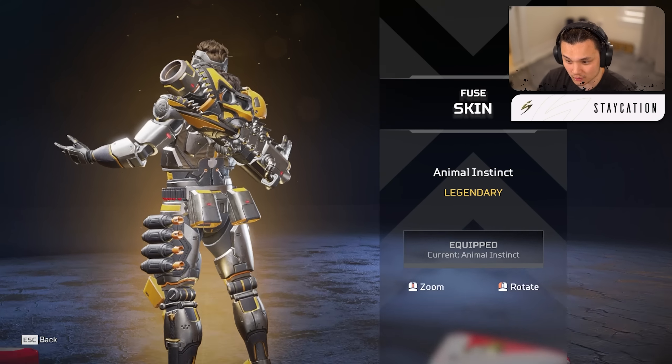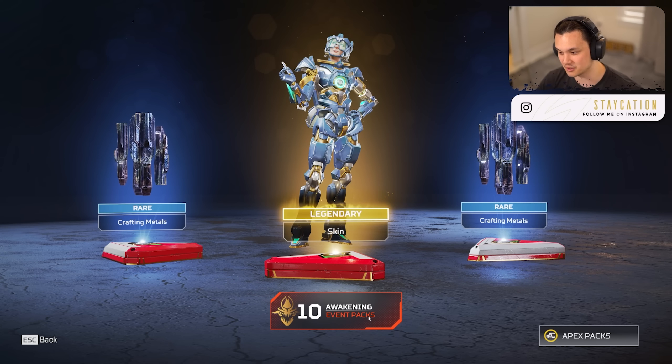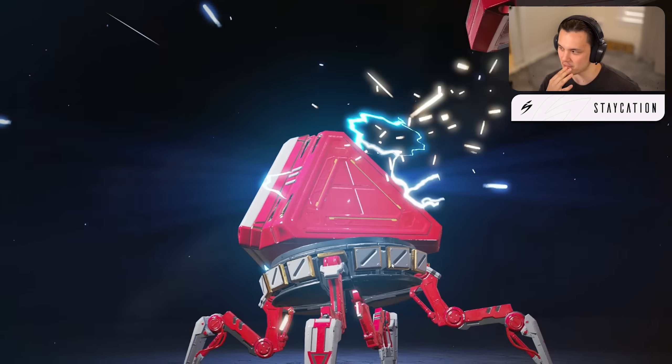Caustic skin — nice looking, really vibrant. If you're running around and you see Caustic in the dark and he's just got lightning thundering on his legs — looking kind of snazzy. They gotta implement these effects on legendaries because even heirloom skins don't have these pulsating effects, which is strange. Horizon is getting some good skins lately — she got that squid skin with the all-purple mask. This also looks super clean, kind of getting Optimus Prime vibes. I'm gonna put that one on.